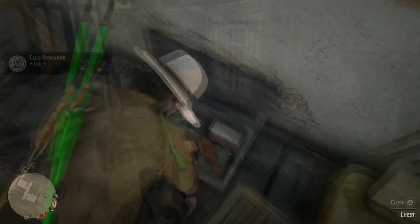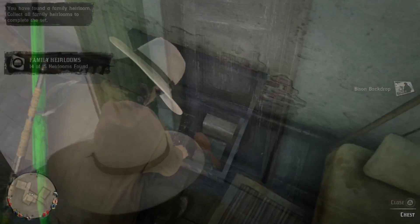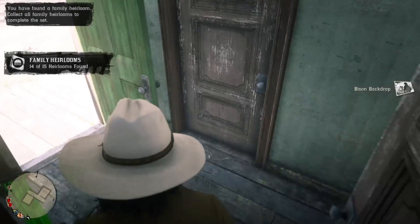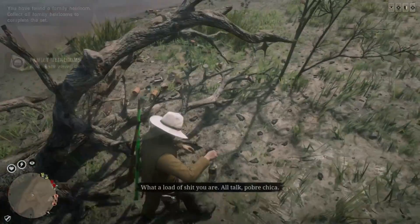In this little building right here, if you go into the bedroom — the first room on the right — there is a family heirloom in this chest. And then on this table, I almost missed it, there is a comb right there. So that's two things right off the bat.